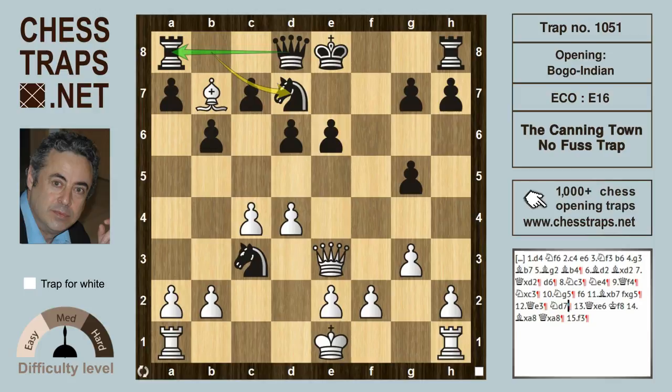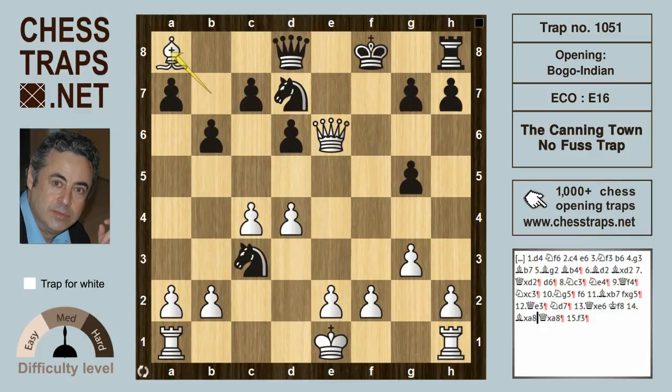...then white plays Qxe6, and after Kf8, Bxa8, Qxa8 hits the rook on h1, but white closes the diagonal with f3. Both of black's knights — the one on d7 and the one on c3 — are being hit. One of them is going to drop with a winning advantage for white. So this has been the Canningtown No-Fuss Trap in the Bogo-Indian Defense.